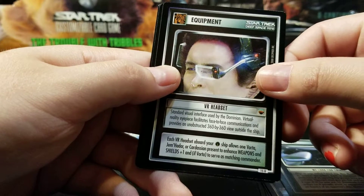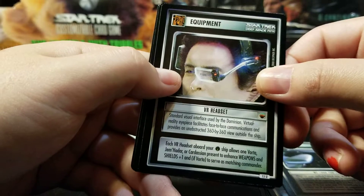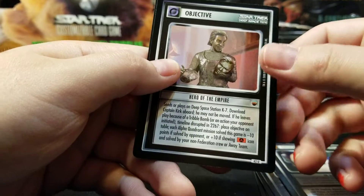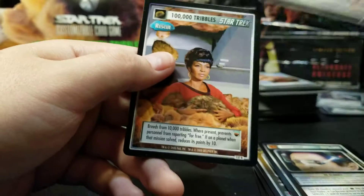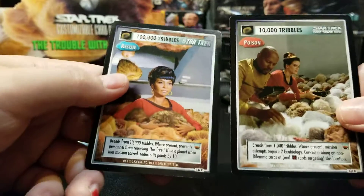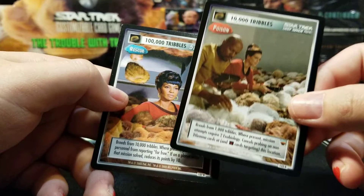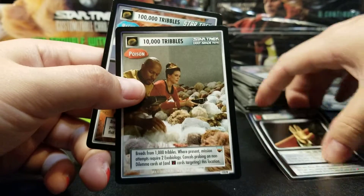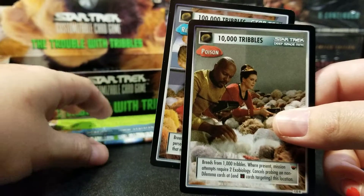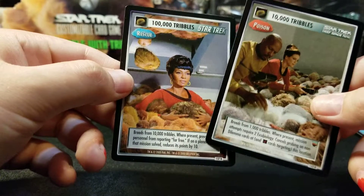VR headset. Just with VR recently being more of a thing. Another boring Tribble card — 100,000 Tribbles. This breeds from 10,000 where present and prevents personnel from reporting for free. In first edition personnel didn't have a cost, so 'free' meant you could only play one personnel per turn for free, but cards like Red Alert allowed you to play as many as you want — so the second one would be considered free. The 100,000 Tribbles prevents that. If on a planet when that mission is solved, reduce its points scored by 10.